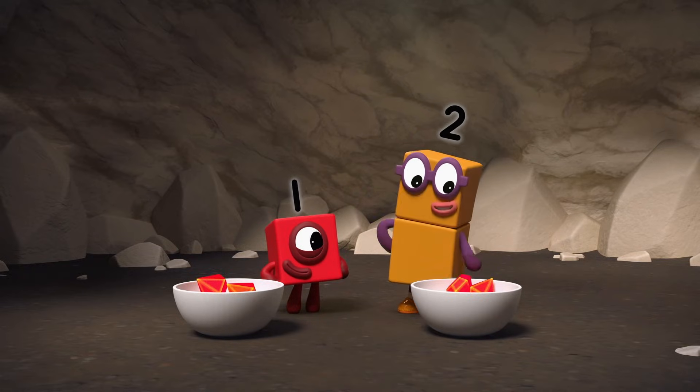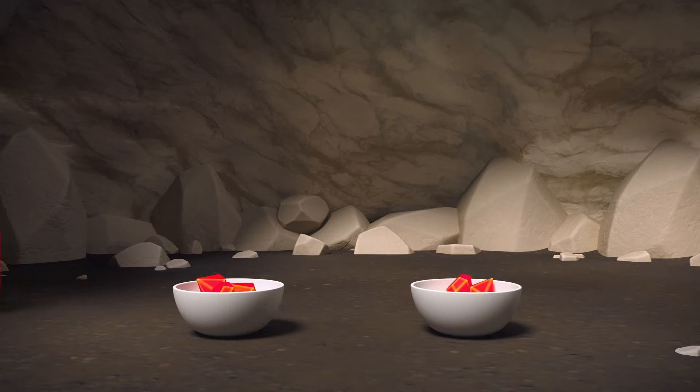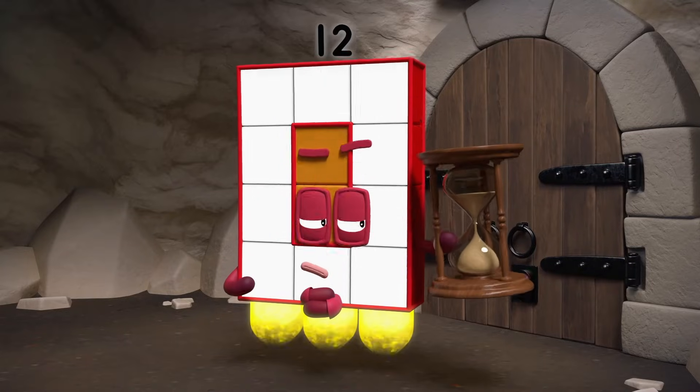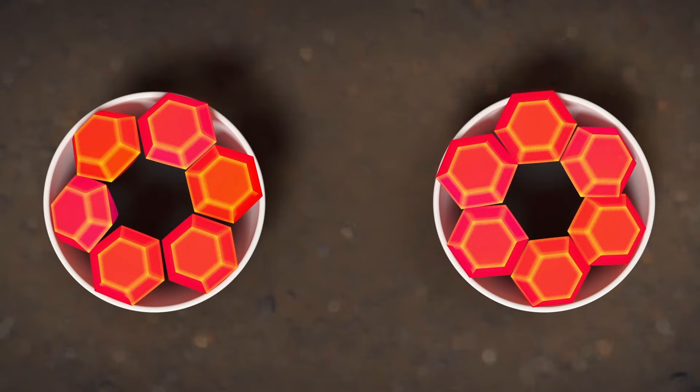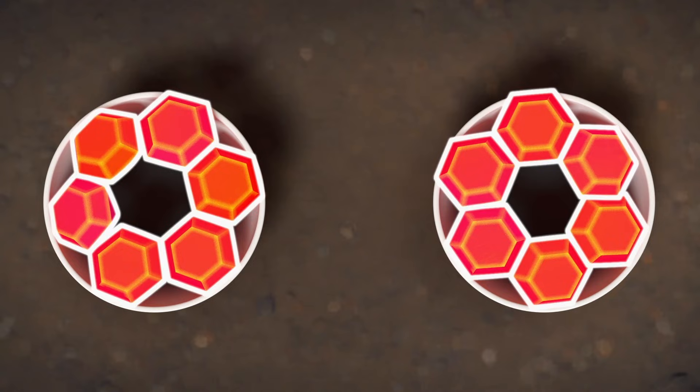It's working. Two gems in each bowl. One for me, one for me — continuing until all of them are shared. That's all of them. There are six gems in my bowl. And six in mine. That's twelve gems altogether.